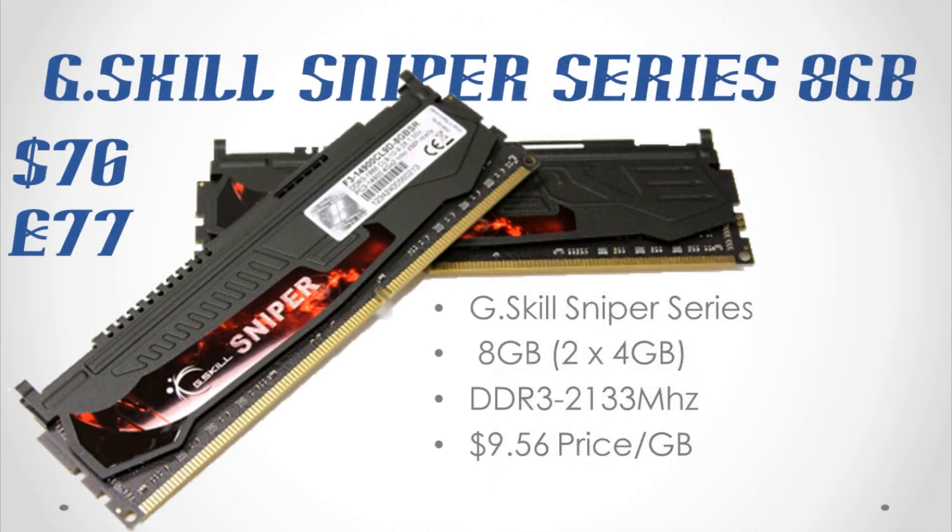Our RAM is G.Skill Sniper Series 8GB (2x4GB) DDR3 2133MHz. Always remember: if you are getting an APU and you plan to game on it for a while, you need fast RAM. APUs use up a lot of RAM as they are almost entirely dependent on it, so prefer getting yourself a fast RAM like this 2133MHz kit. It will set you back about $76.50 in the US or £77 in the UK.